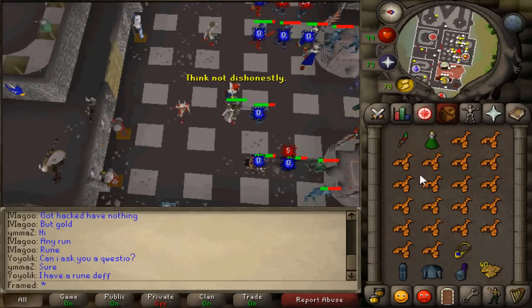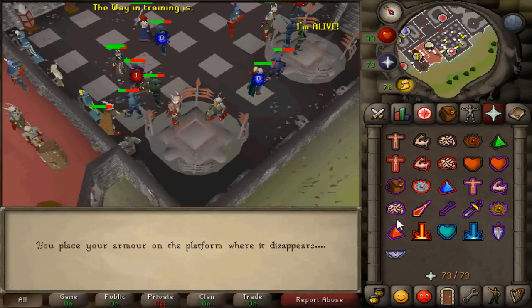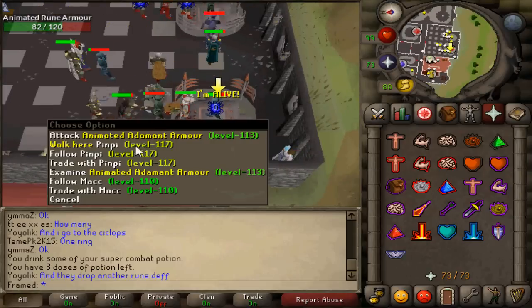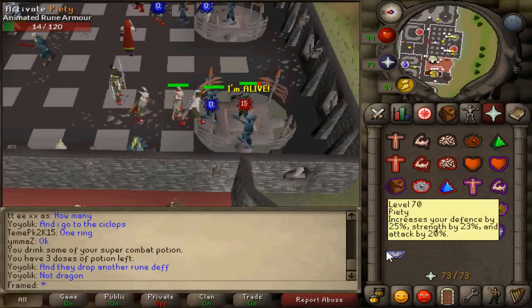To get a Dragon Defender you go to the Warriors Guild, which requires a combined attack and strength level of 130. Then you go into the room with a rune set or any subsequent set — if you aren't the highest level I would say go for an adamant set or a mithril set.